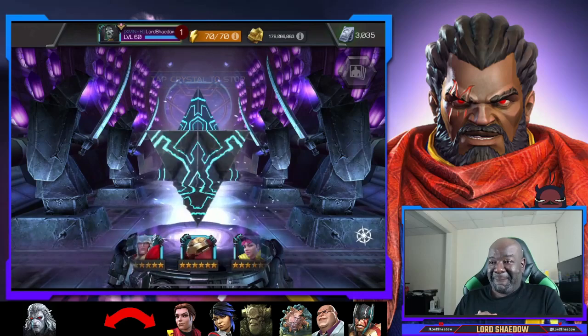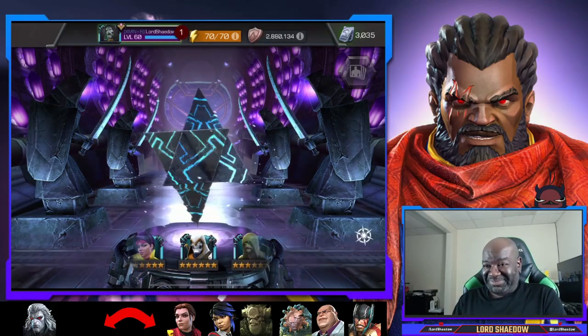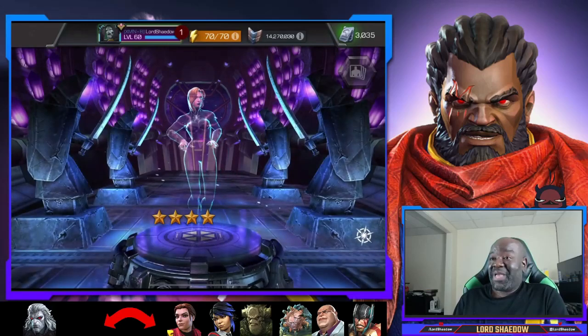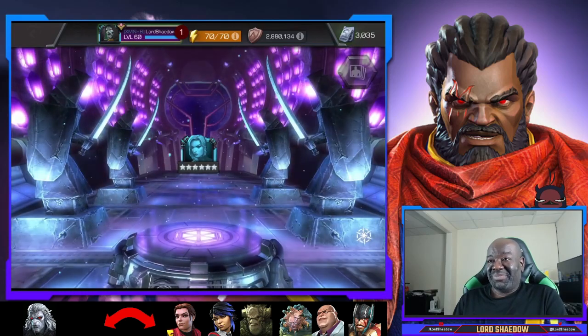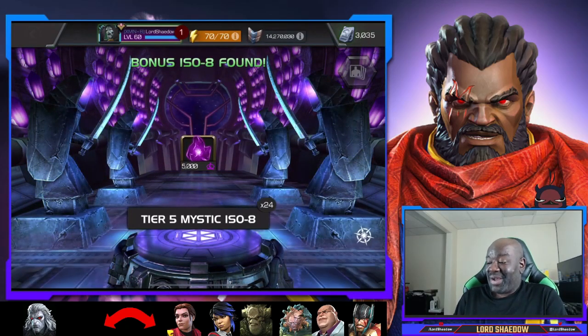Come on, come on - what do we got? Maybe an awakening. Okay, she's already awakened and she's already rank three - she's my girl, I use her all the time. That doesn't really help me but that's okay, I'm all right with that.